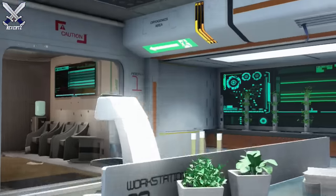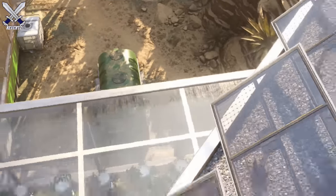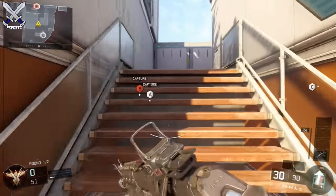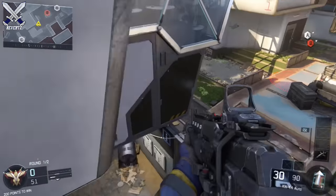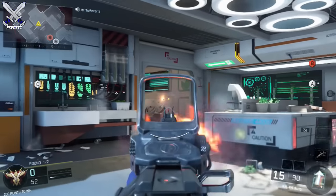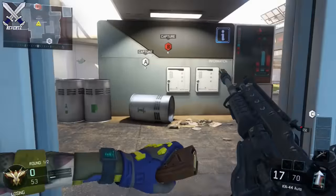Now for some areas you want to watch out for is this building and pretty much the entire left side of the map. The only time I'll ever go to that area is at the beginning of the map to post up. But besides that, I'll never go to the left side of the map or inside this building. But if you have to — like if my team's getting spawn trapped and the other team is camping inside this building — I like to run towards the middle of the map and then enter through this door right here and spray down the people that are spawn trapping in that building.